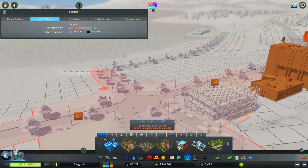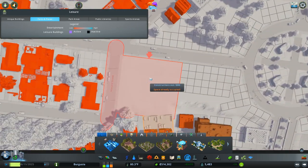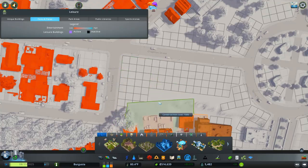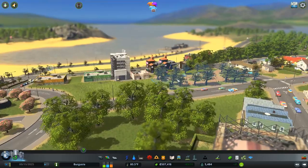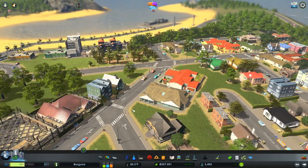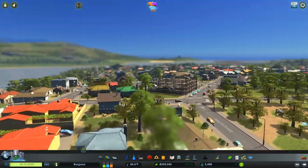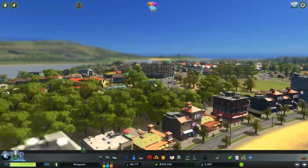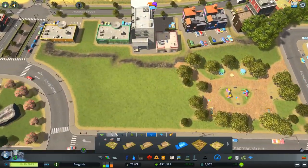Let's see if we can maybe get a park in somewhere — so that's going to demolish those unfortunately. I want another large one here — we can't get this in. This is going to be a large playground, which is going to cause a lot of our residential to level up around here and you'll see a lot of different little things firing off. Everyone's happy — that's filled out that area quite nicely.